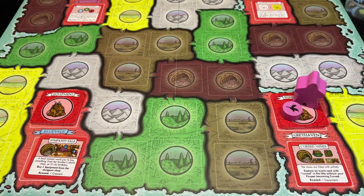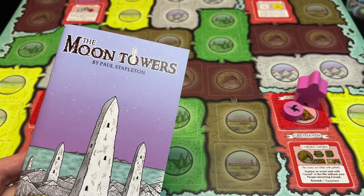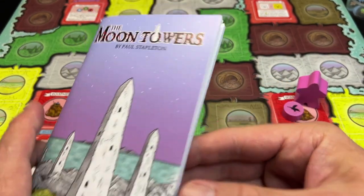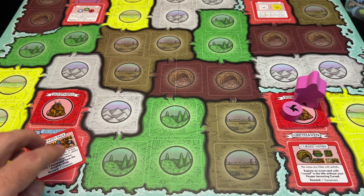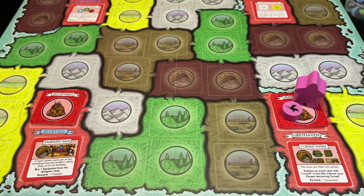Hey everybody, welcome back to the Dungeon Dive. Daniel here. Today we are going to explore Brighthelm, the realm of Pauper's Ladder and the Moon Towers expansion. This is not going to be a learn-how-to-play video — this is just a casual little let's play where we're going to take a few turns and see what we can see in this wonderful fantasy land.